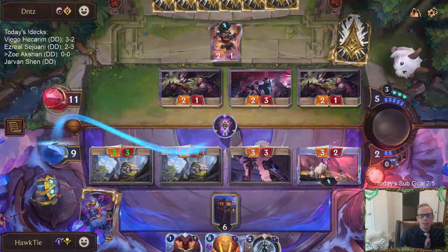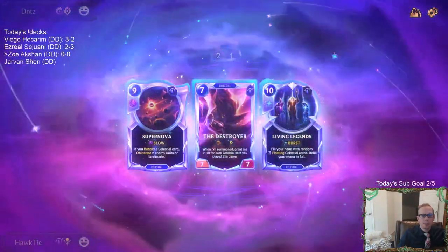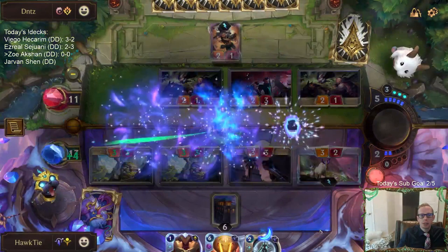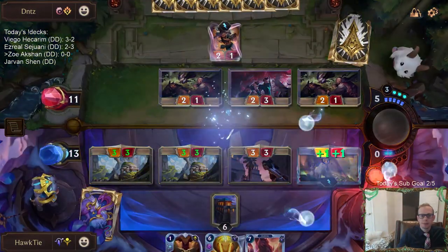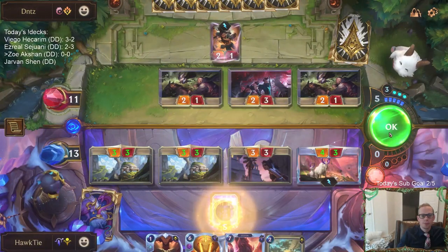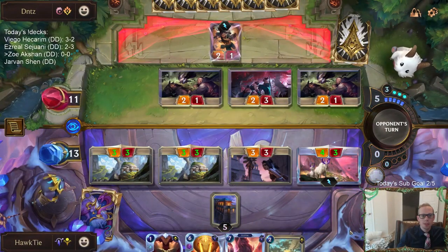Okay, I want to save the goat, but I don't really want to use my Shapestone. So I'm going to go ahead and do this — let's take the Destroyer and Pale Cascade. I want to save my Shapestone.